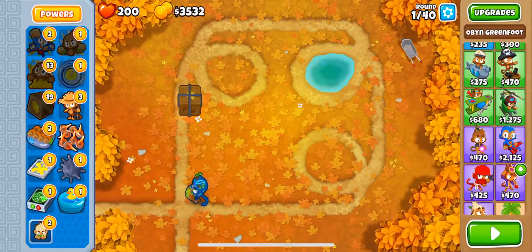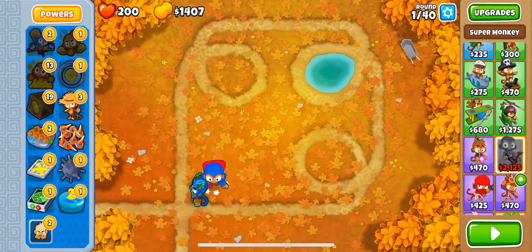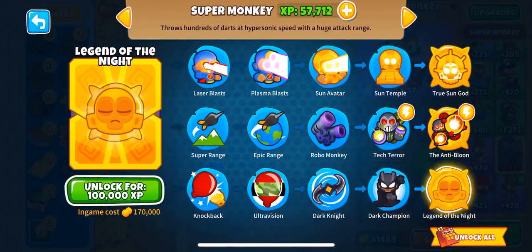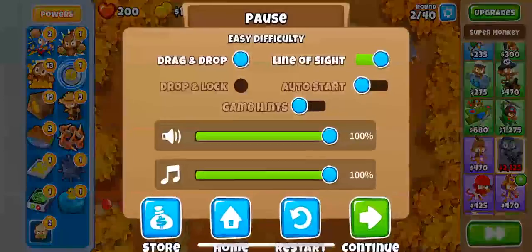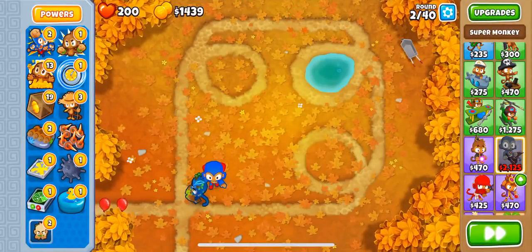If you want to speed it up, you can get one cash drop — just a money crate. We're going to start at 57k XP, we want 100k XP. You basically enable auto-start from the options — that's really important. And you speed up the game, and now you gotta wait.